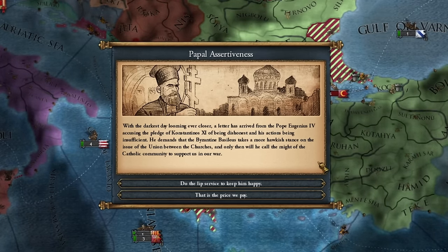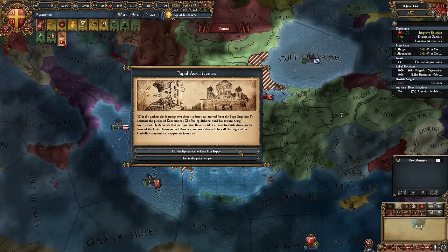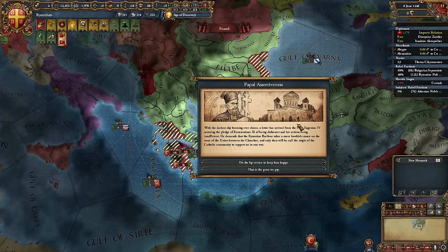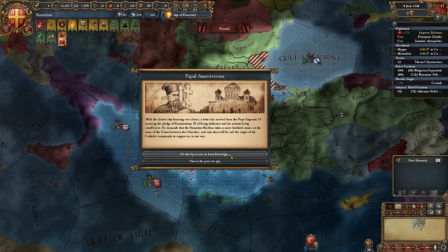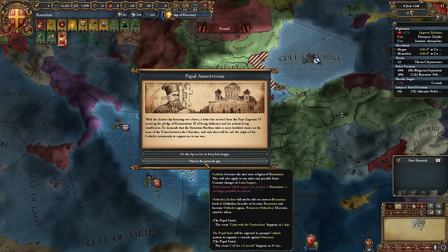He demands that the Byzantine Basileus take a more hawkish stance on the union between the church, and only then will he call upon the might of the Catholic community to support Byzantium in the war against the Ottoman Empire. And now, this is the event. It only triggered very, very late for me, so there might be another restart soon — it actually happened for me only on the second try. So this path isn't 100% guaranteed.